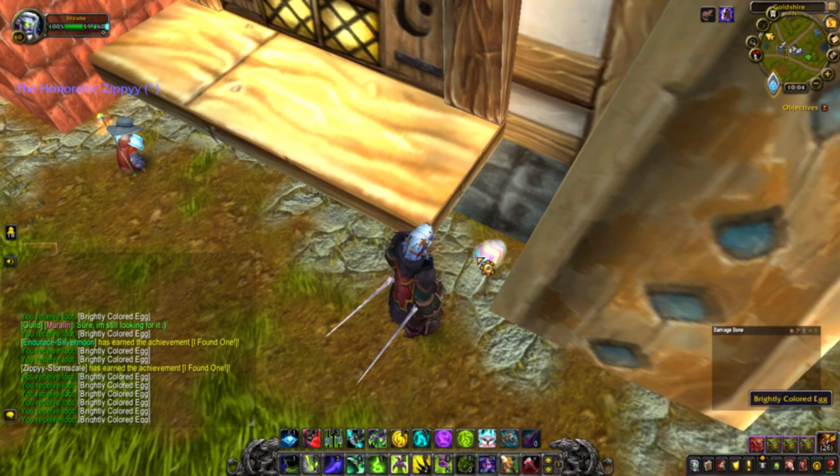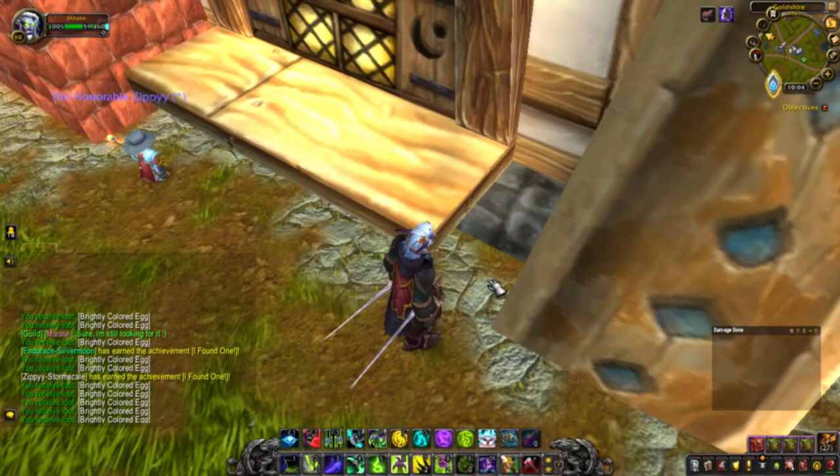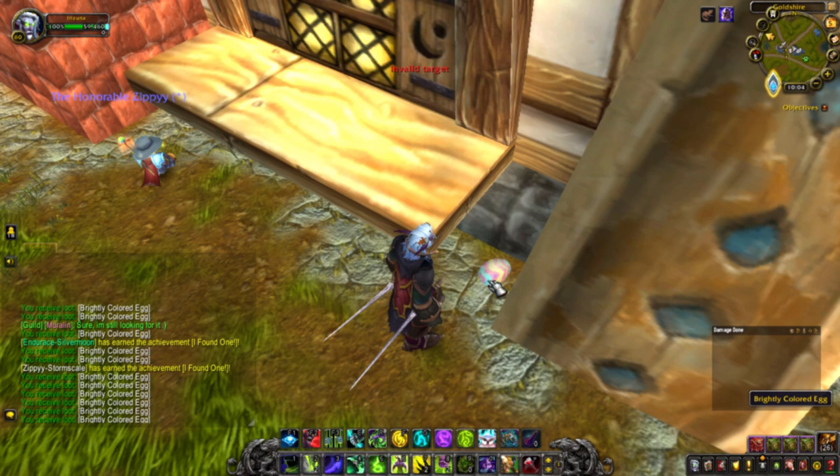When you open these eggs you will get the Noble Garden chocolates. These are used as a currency but you can also eat them, which you will do for the next achievement. Also, very rarely you can get some of the items you will need for the achievements ahead, such as spring robes, the tuxedo pants, tuxedo shirt, etc.